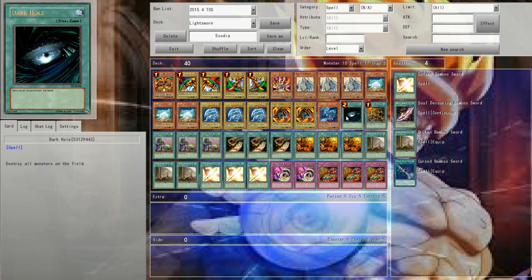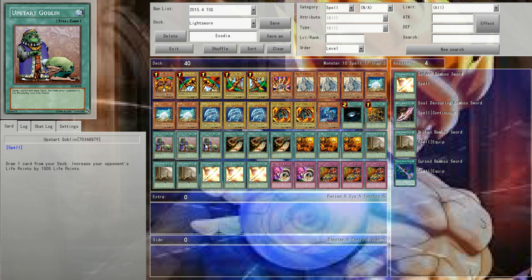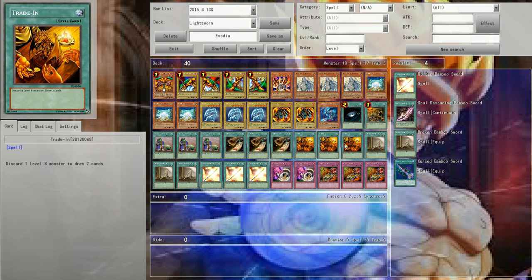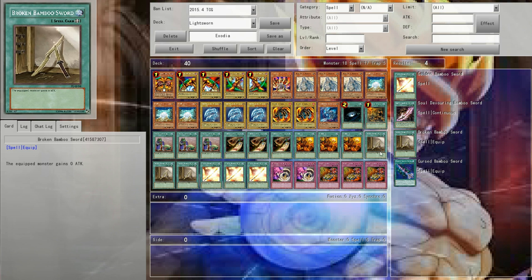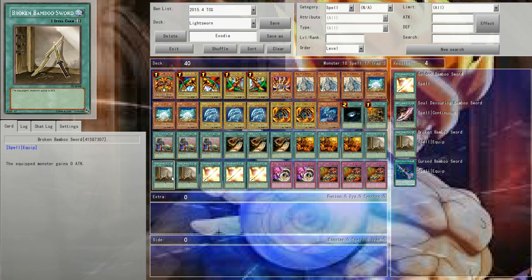One Dark Hole for stall — it's Exodia, you want to stall, set your opponent's board back. One Day of Peace, because you want more draw, and that is a draw. Triple Upstart, because you want draw. Triple Cards, because you want draw. Triple Trade-In, because you want draw. And then Triple Broken Bamboo Sword — the equip monster gains zero attack, that is all it does. But the reason it is here is for Golden Bamboo Sword: if you control a Bamboo Sword equip spell card, you can draw two cards. So it becomes Pot of Greed if you control one of these things — it's pretty great.